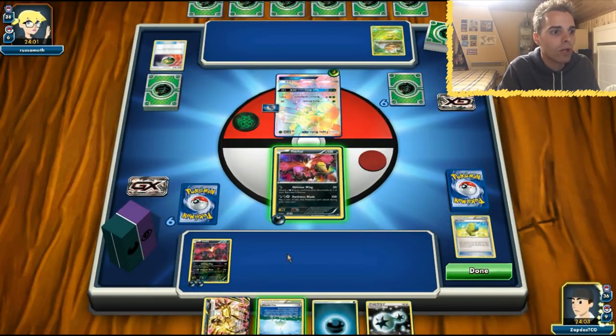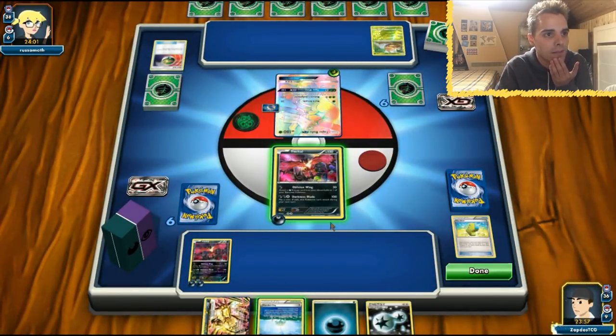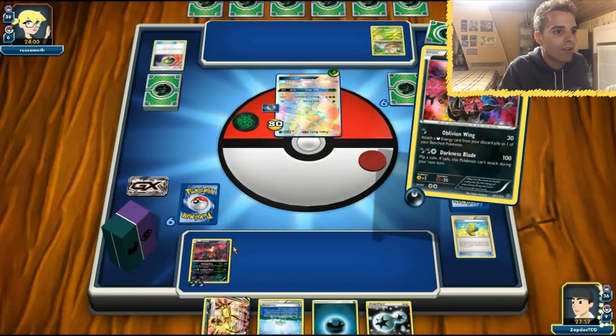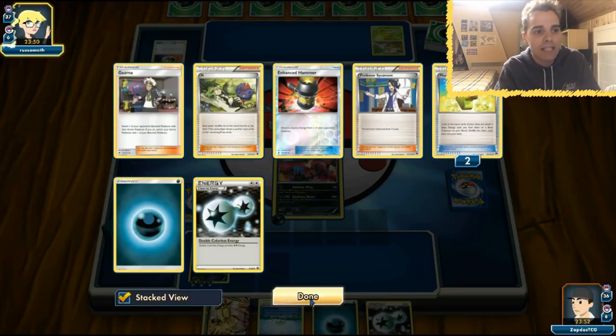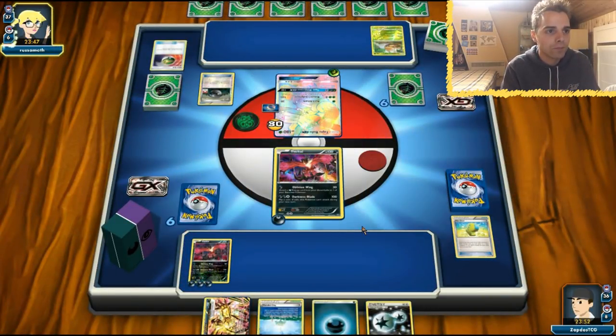We don't even need to attach anything because Oblivion Wing will get that energy. We're definitely gonna keep our cards in hand for now — Parallel City might work out later. Oblivion Wing for 30 damage. That might not seem a lot, but we can get an energy onto our E-Valto and the E-Valto Break might just come out of nowhere. Hopefully we draw into a supporter — there are a lot of draw supporters in the deck. We have three more Sycamores, three Cynthia, and Ultra Balls to get our Lele out.